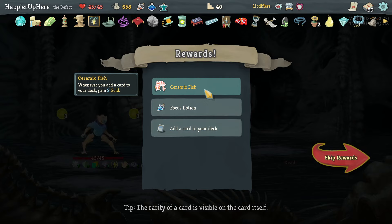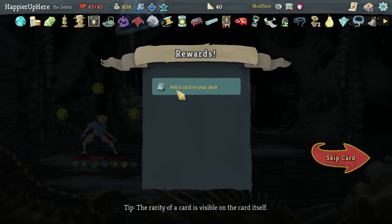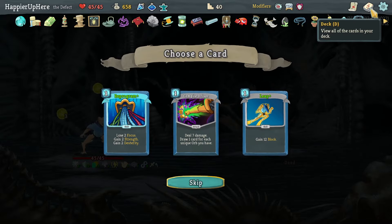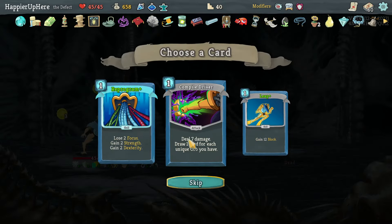Got Ceramic Fish: whenever a card is added to your deck, gain nine gold — unfortunately not going to happen much. Also a Focus Potion and offered Compile Driver, Leap, or Reprogram. I already had enough Leaps but not enough Compile Drivers — let's get a collector bonus on that.